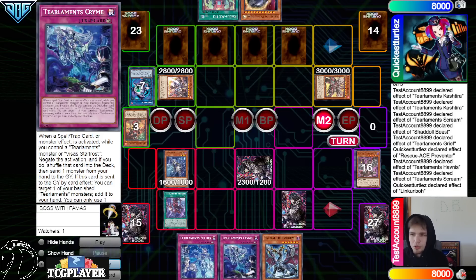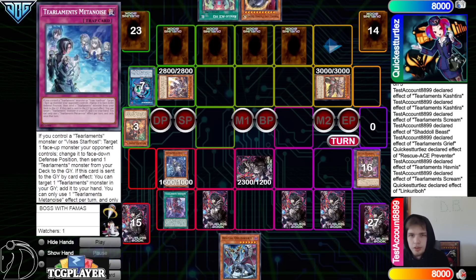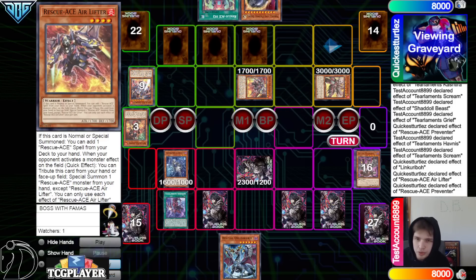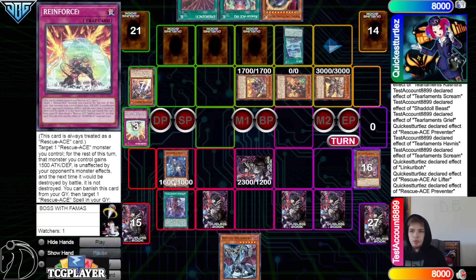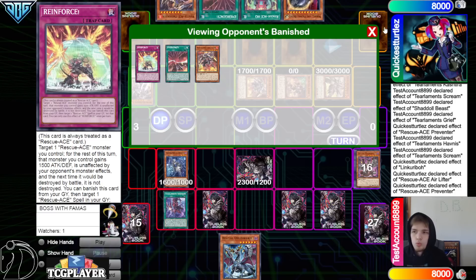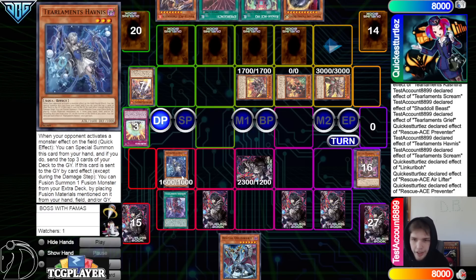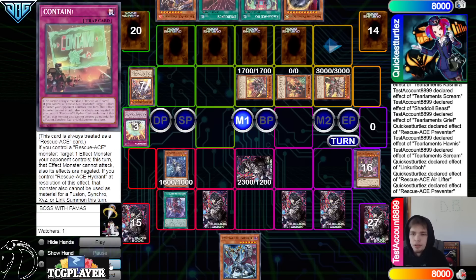Havness, attack Link Karibo — effect Tribute. Then set Metanoise, Crime. We got Crime, Metanoise, Solick. End Phase, Emergency, summon Air Lifter, send Preventer — Air Lifter 1, Preventer 2 — summon back out Hydrant. Air Lifter go search for Emergency. Still during End Phase — Reinforce to set Rescue. Extinguish on Havness seems really good here too. Wait, why didn't we do that — activate pop Havness, they can't activate its effect to Fusion, all their traps are instantly turned off. Seems pretty good to me, but decided not to do it.